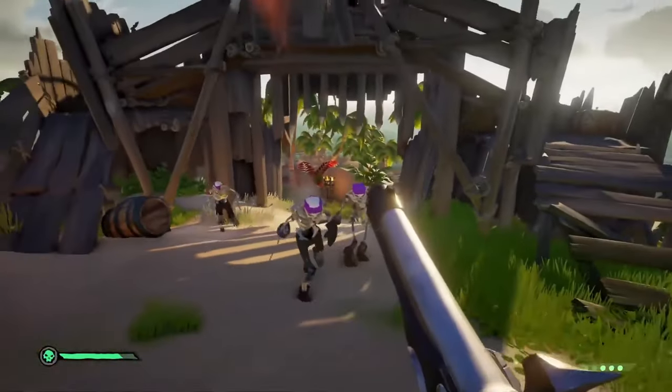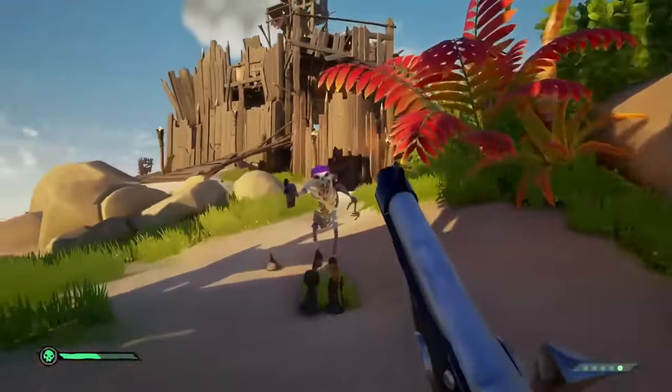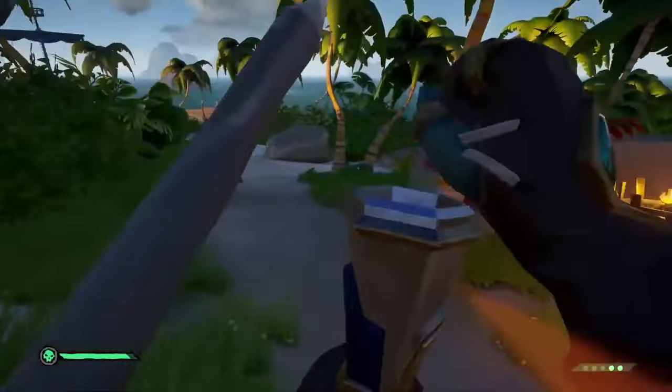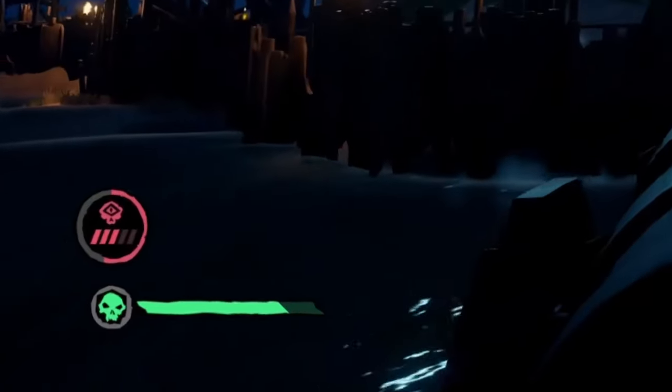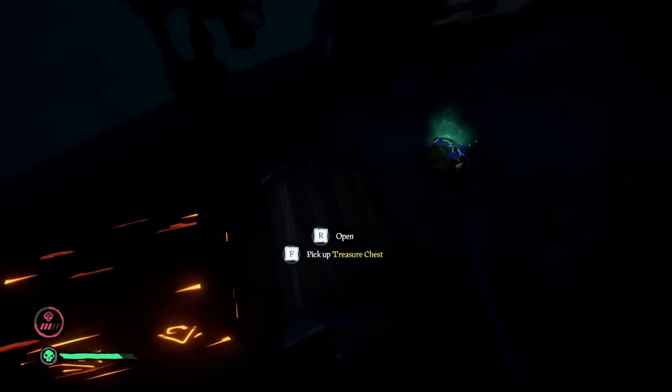The best loadout for completing this event super quickly is a pistol and sword, and when you get to the main boss, switch to a blunderbuss and maybe use a keg. Once complete, grab everything from the vault and place it in a position where you can harpoon everything onto your boat. This takes two events to reach grade 5 emissary, so head over to an outpost, sell everything, and then dive once more.